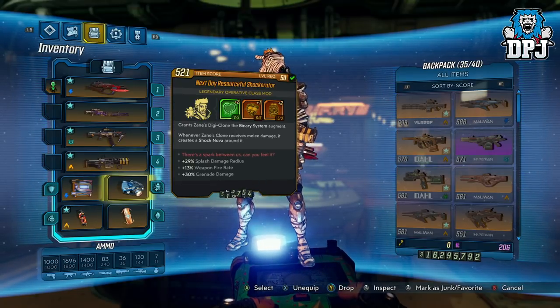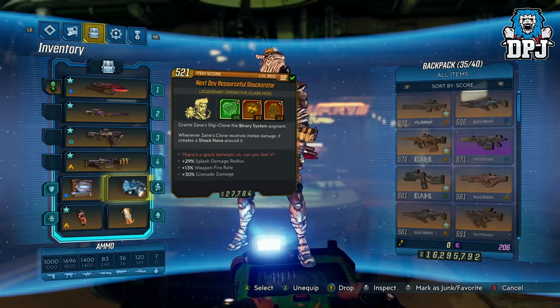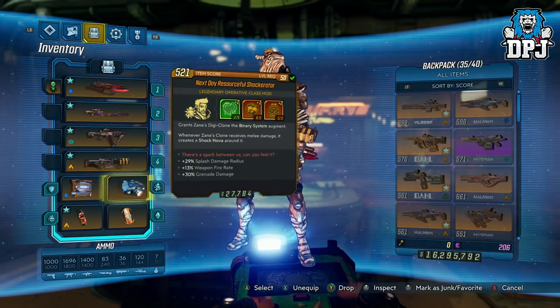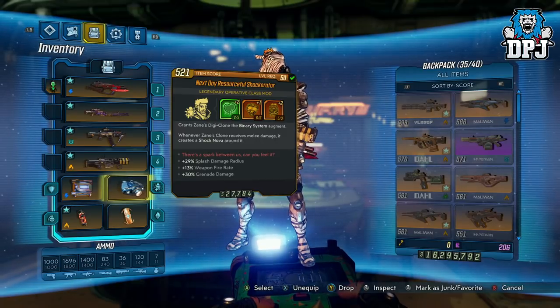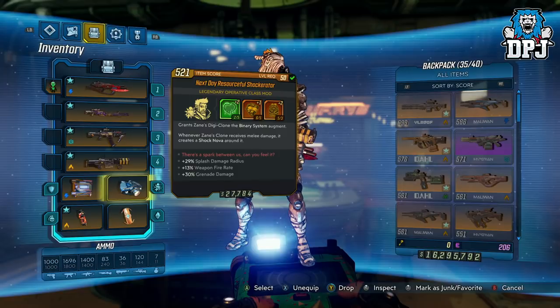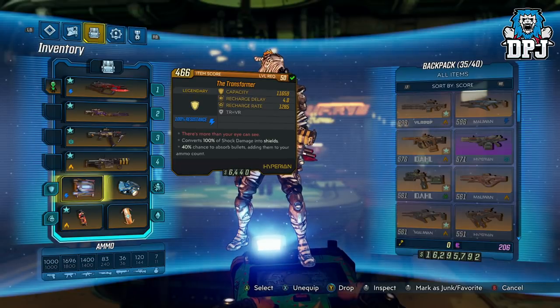I do have this right here — a Next Day resource for the Shakarator class mod. As you can see, this also gives us 30% grenade damage. And we also see that little icon there — the eggs in the basket — which basically kills regen your grenades, giving us plus two there. It's a win-win. Nothing on my shield helps at all — I haven't found a shield yet which will assist me in this grenade build.